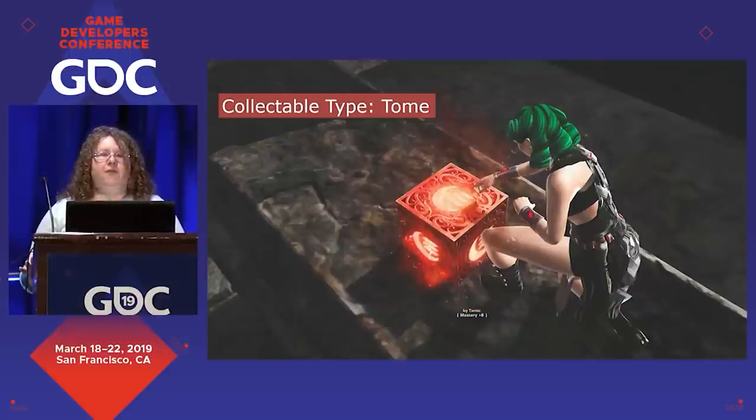The big thing to be careful with about tomes, though, is not to halt flow. One of the biggest design no-nos if you're going to have narrative gatherables is to force the player to stop and read or listen to it right then. You can have it follow them. There's an option that very few places have done, but that I'm in favor of, which is adding audio gatherables to a queue that you can then decide to play yourself during downtime.